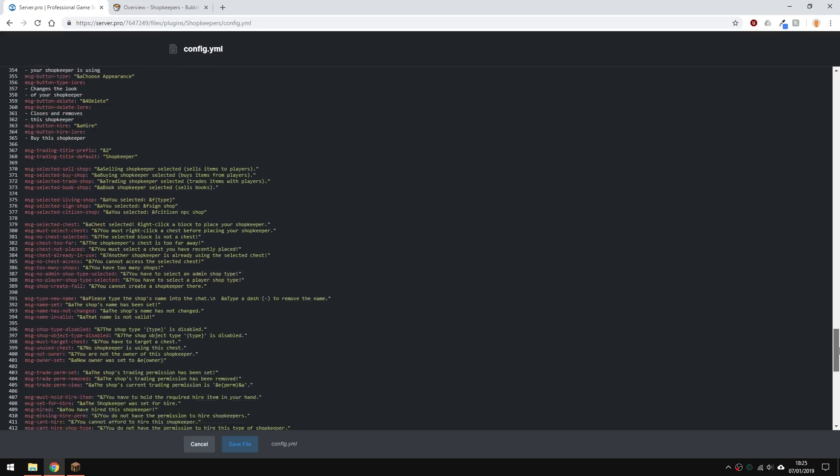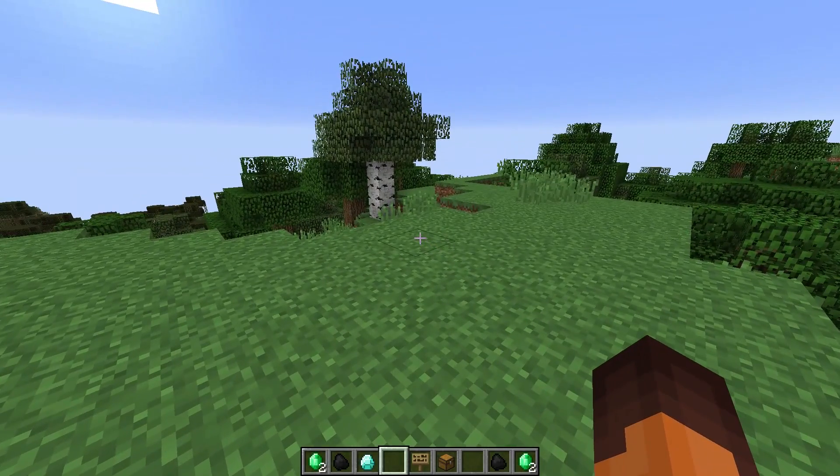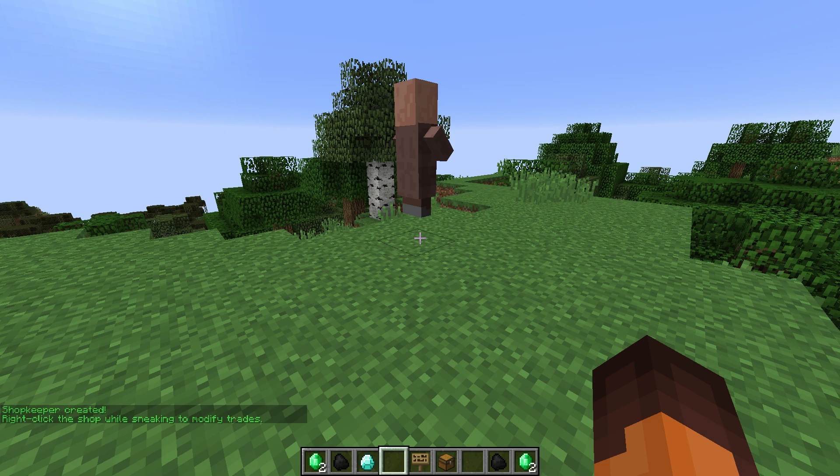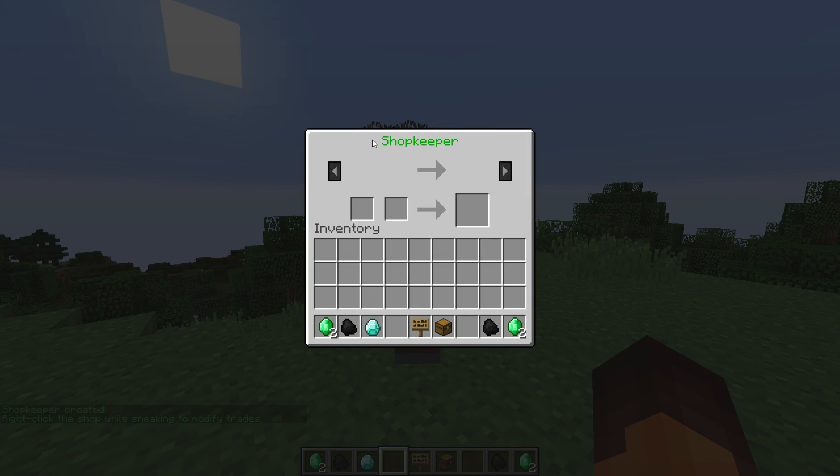Link in the description. All right, let's go into the game and create a shopkeeper. If you want to spawn a shopkeeper — the admin shopkeeper — just type in slash shopkeeper and it'll spawn one. You can right click it, open it, and you can see it says 'shopkeeper'.